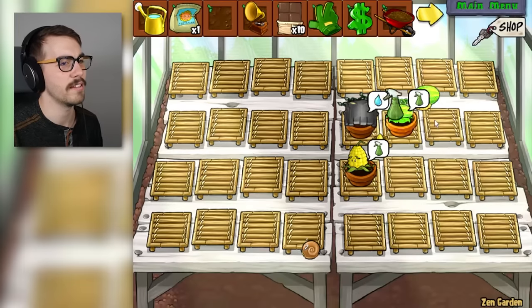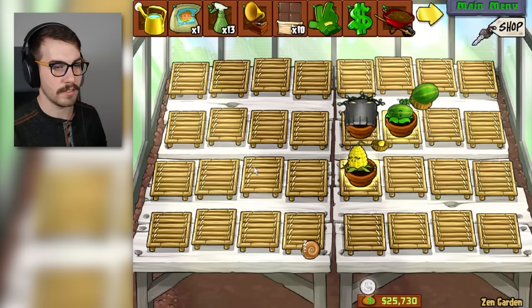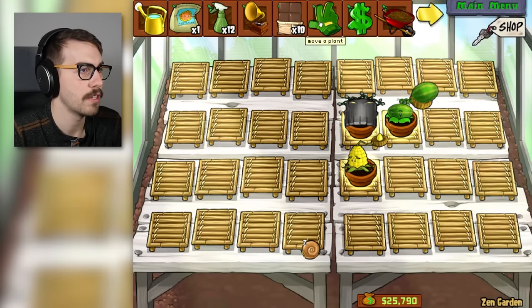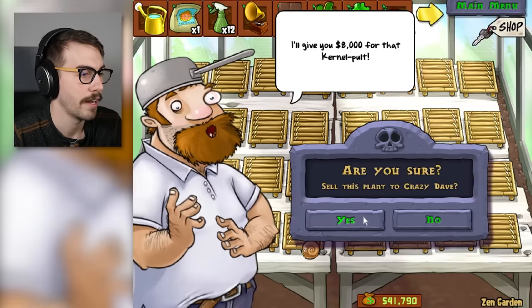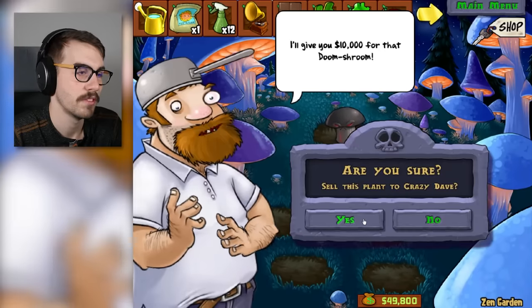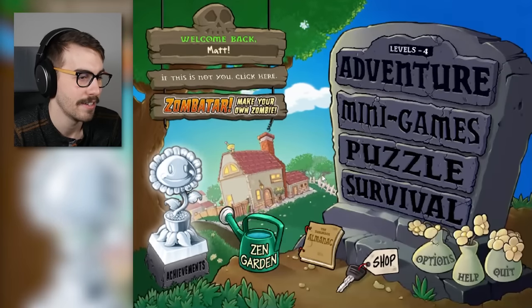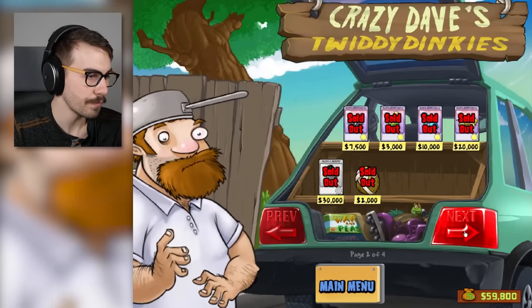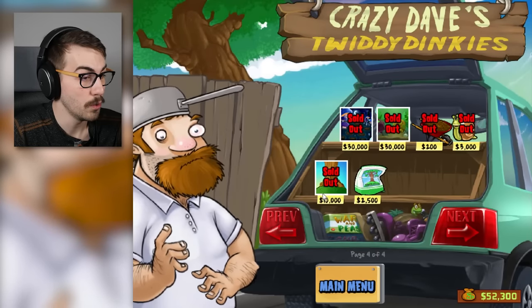Before we end this video, hit the like button if you want to see some more mods. I can make a lot of crazy things happen, so just let me know. They're glowing which means they're ready to be sold — 8,000 bucks. He can be sold for 10,000 bucks. Goodbye. I got nothing left in my gardens, man. It's a sad world we live in. Let's go to Crazy Dave's shop and spend our money on food for the tree god.